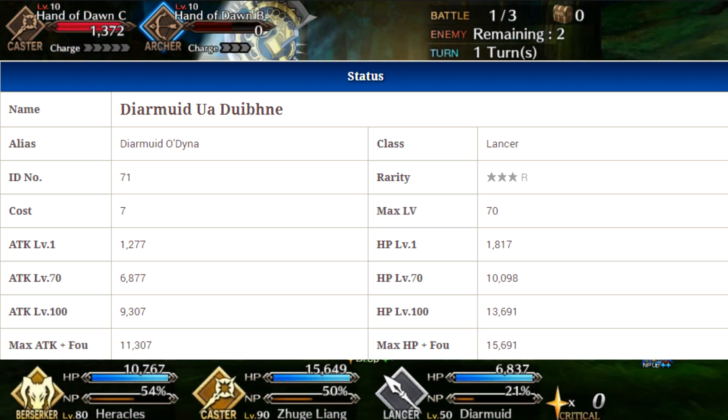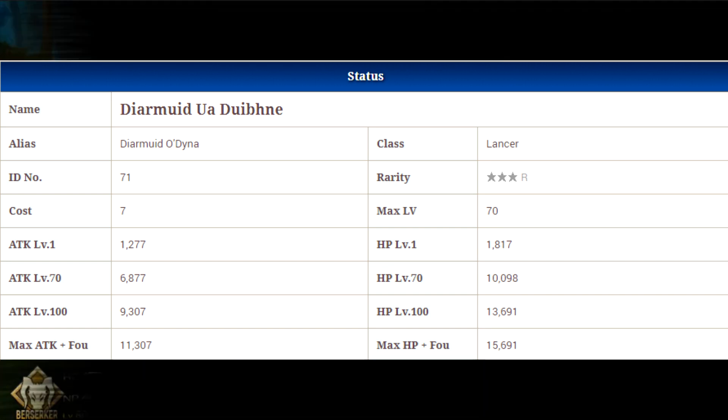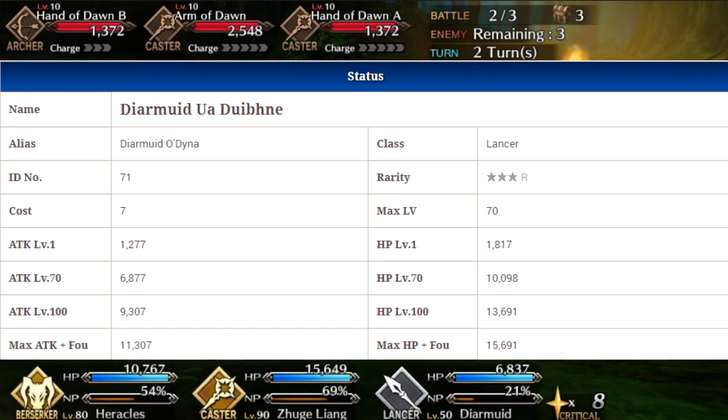For a 3-star servant, he's got okay stats, but overall his stats aren't really that good. If you do decide to max him out, though, he will end up with 11,307 attack and 15,691 HP.